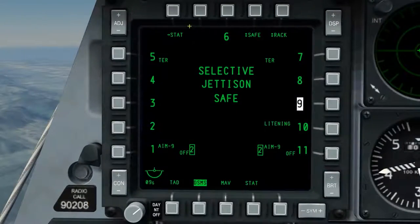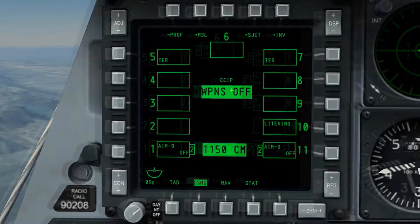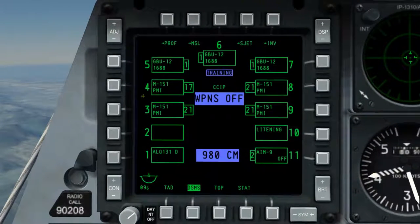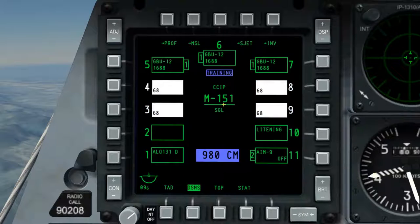With the functions of selective jettison covered, we'll return to the DSMS status page and finally cover inventory, which is the last sub-function of the DSMS. The inventory sub-page is accessed through OSB5. I'll first set my master arm into training, as I'm going to use training mode for this example. By default at the start of a mission, the A-10's data cartridge will contain the relevant weapons information and it will be loaded into the inventory page accordingly. But if you rearm mid-mission, you're going to have to re-enter the stores information into the inventory page.